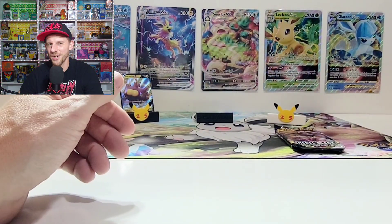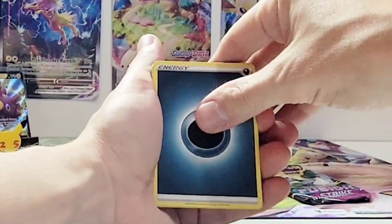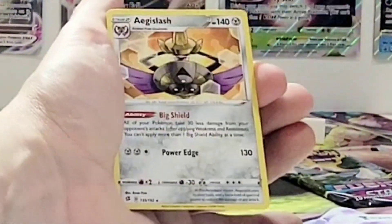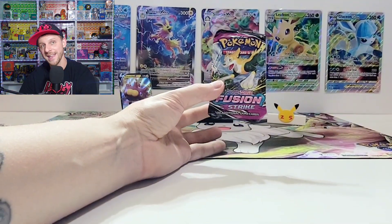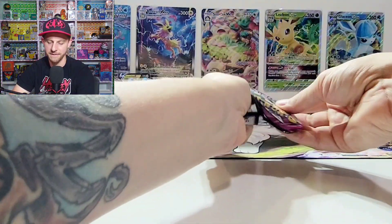Let's see if tin number three can be a little bit more lucky. Agla Slash — all right, last pack. If you haven't done it yet, hit that like button for me. Tell YouTube I make some super cool stuff. Let's see if we get lucky in the final pack.